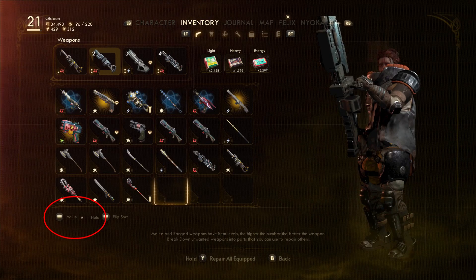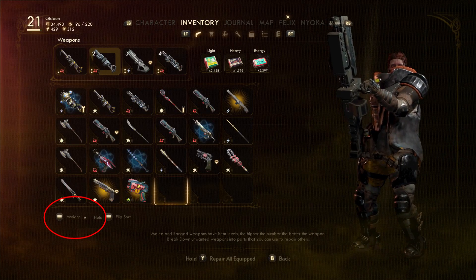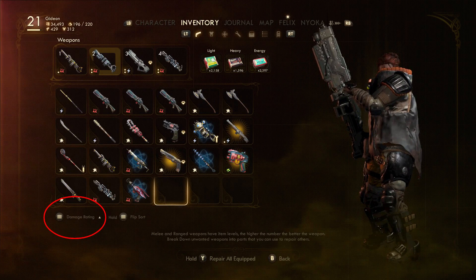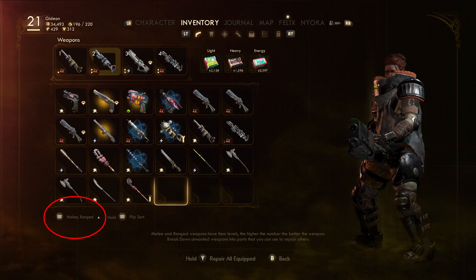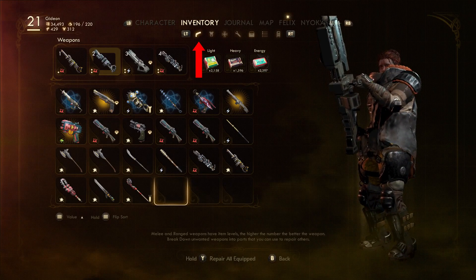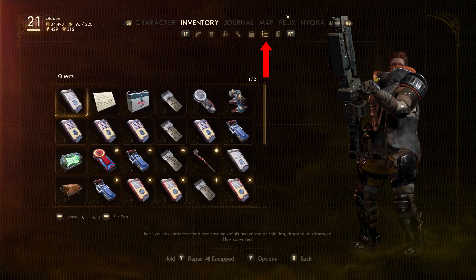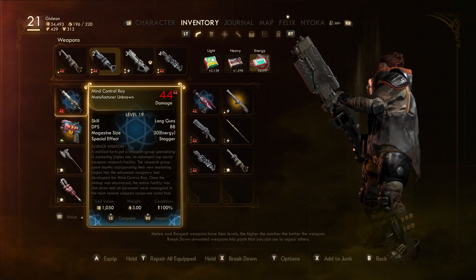Pressing the sort action again lets you filter through the six different sort options: value, weight, value-to-weight, damage rating, melee/ranged, and finally by name. Damage rating is excellent for weapons because it helps you decide which weapon is best. You can also sort all seven inventory categories: weapons, armor, consumables, modifications, general, quests, and junk. This sorting also works in the menus of a vending machine, vendor, and even the workbench.